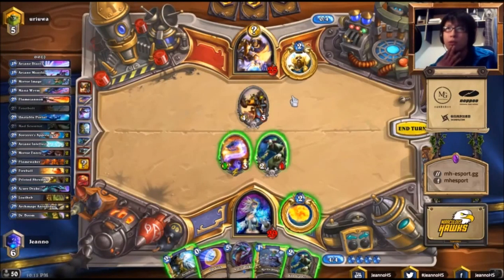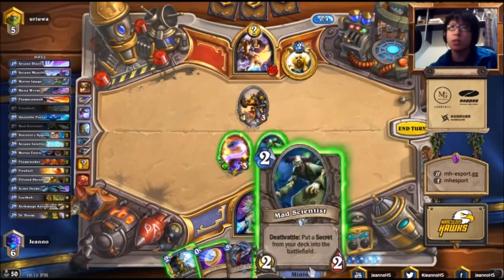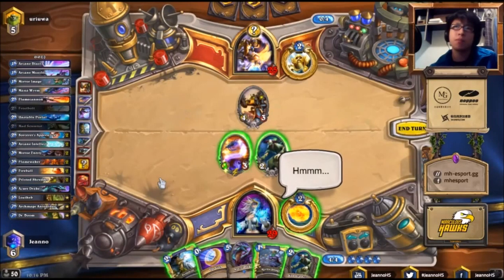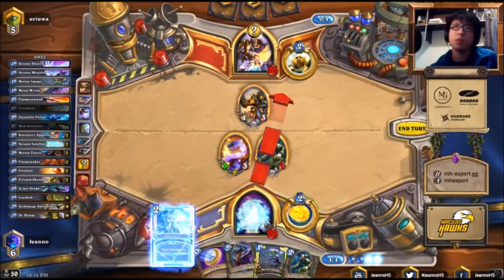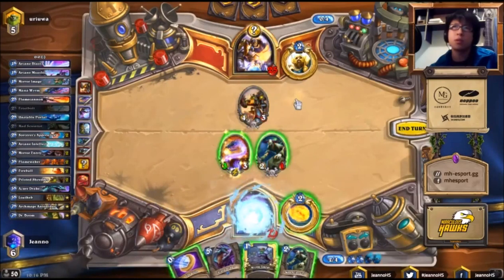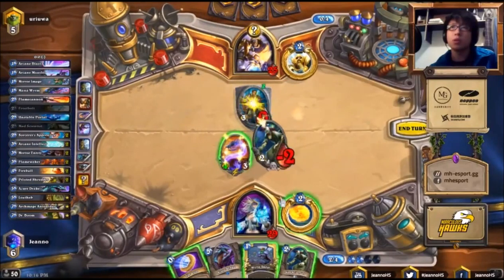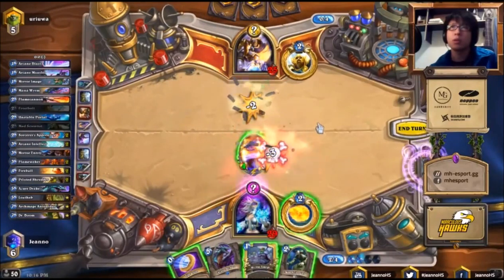We have two plays here. One play is to coin out the Azure Drake. But this way he can probably just trade efficiently with his Piloted Shredder into our Azure Drake or Mana Wyrm, so maybe that's not very good. The other play is Frostbolt, Mad Scientist, and Mirror Image. Let's Frostbolt and see what he gets — he gets a 3/2 with Taunt, so we're going to trade Mad Scientist into that.